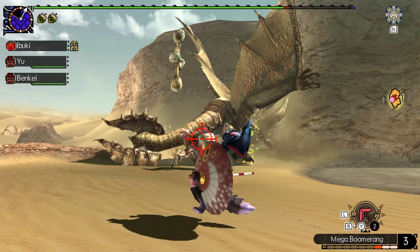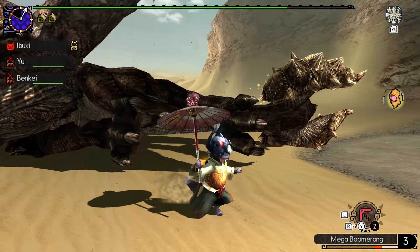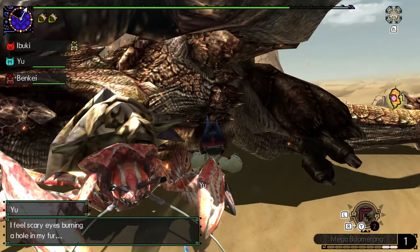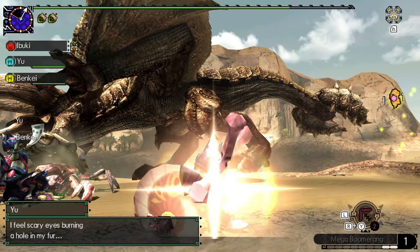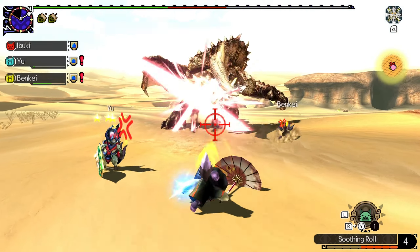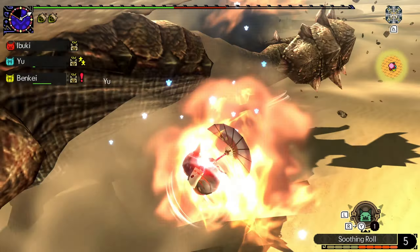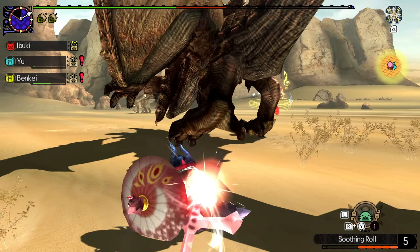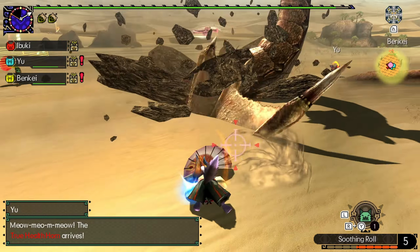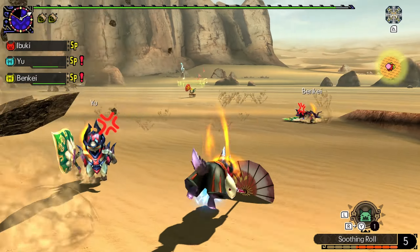Throw another boomerang, dodge off to the right so we can counter him easily. Didn't actually get the adept box there — very interesting. A couple more boomerangs and we'll wait for him to come out. Since he's in cooldown now we'll throw this out, hopefully he does another charge. We get a topple — I'll take that very nicely — and go for the stomach again with another mega boomerang. Very nice, looks like he's going to change areas. We get a horn break there — very good. We're still waiting for him to limp though; he's not quite at that level yet but should be soon.